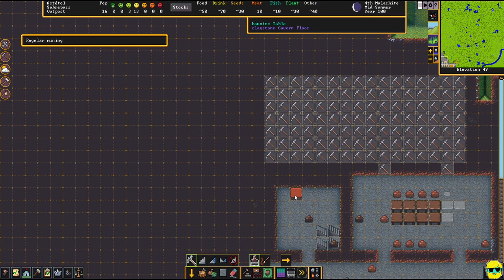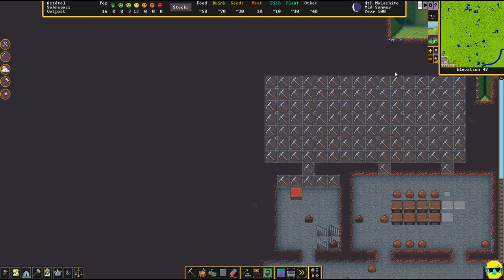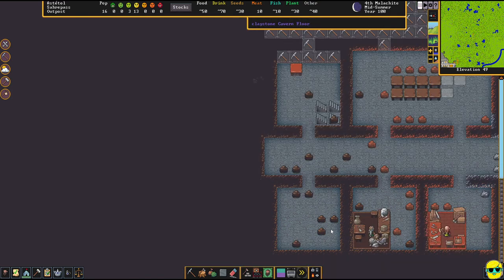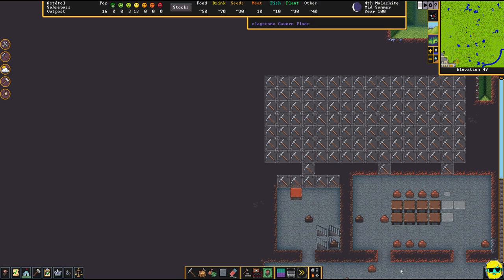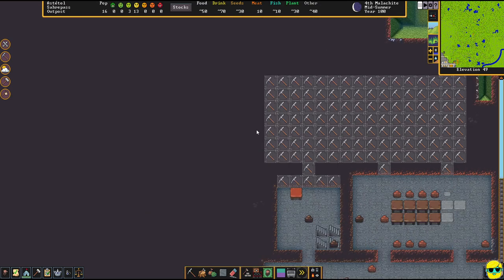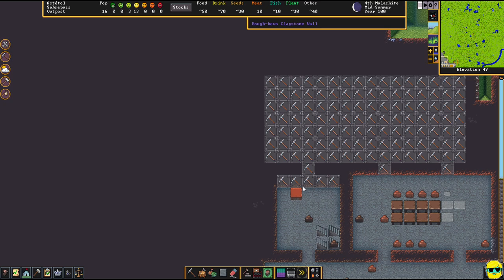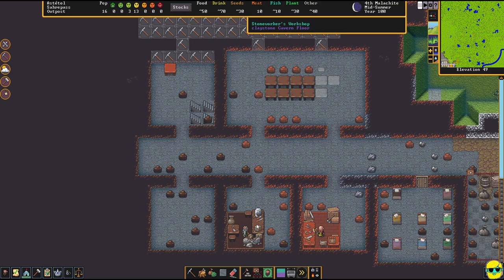There's a table I must have accidentally built — I'll click it and remove the building so someone puts it in a stockpile. This room is going to be a wood stockpile actually, not stone. I'm going to build another carpenter's workshop up here — I want two carpenter's workshops so two people can be building from wood simultaneously. I usually like to have someone always making barrels so I never run out for brewing drinks, plus lots of bins. We'll also need more stone worker workshops.